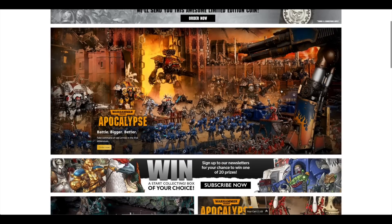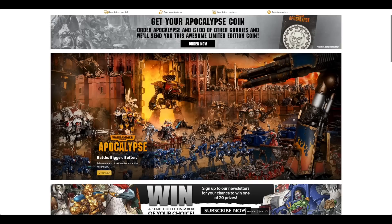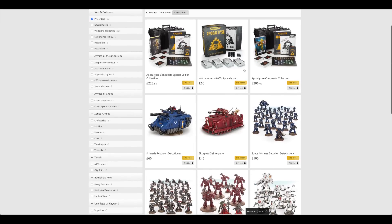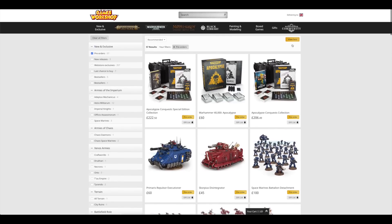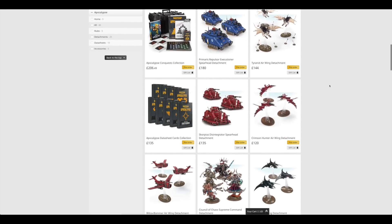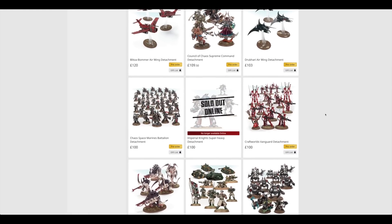So if you look on Games Workshop's website, you've got this big advert for Apocalypse — Battle, Bigger, Better — take command of vast armies in the 41st millennium. If we just click there, not only does it give you all of the Apocalypse releases, it actually gives you the pre-orders for this week too. The best way I can do this is by viewing all and going high to low and then meandering down to the £100 mark. Each of these sets is available for £100.